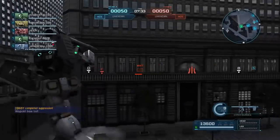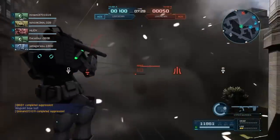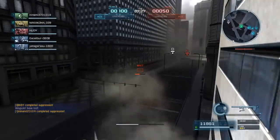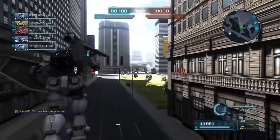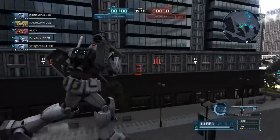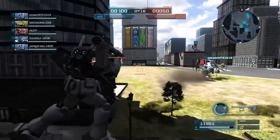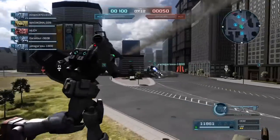A thing I used to do a lot in Battle Operation 1 was sneak up this side and see if I could get some shots in towards the checkpoint. With a sniper type or something that can bombard a little bit, you can sometimes take out the person taking point F. But right here, it was just a good place to sneak a couple of shots in on the enemy team.